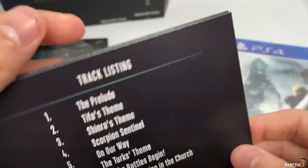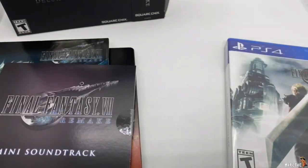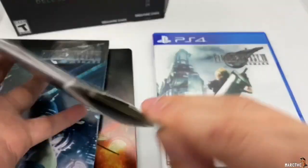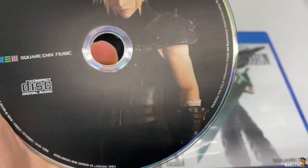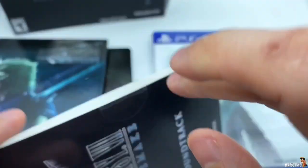Let's check out the artwork on this disc, if it has some artwork on it. Alright, let's check out the mini soundtrack. We got Cloud right there. Beautiful. Look at that. Square Enix, I don't know how you do it — you make everything look so real. It's insane.